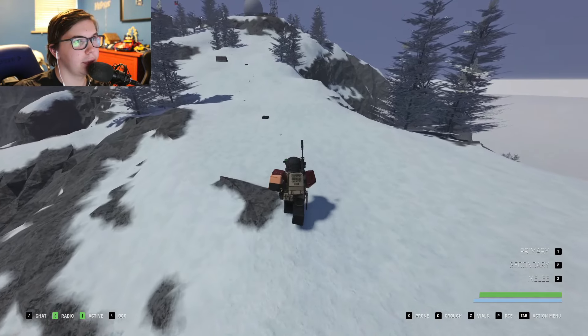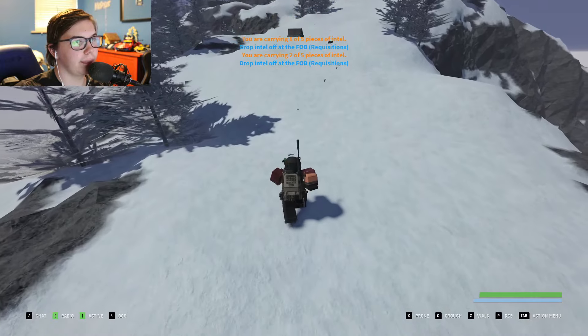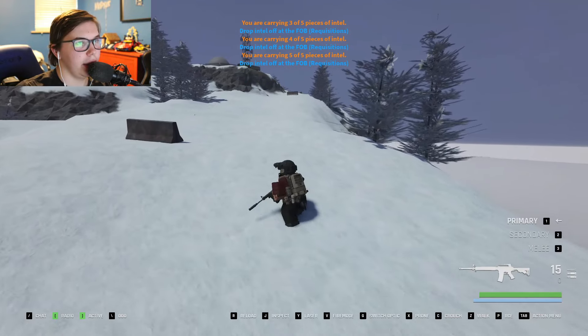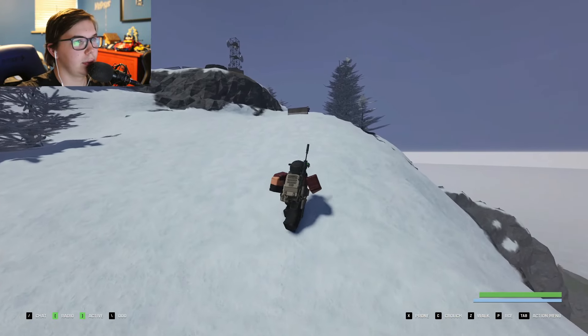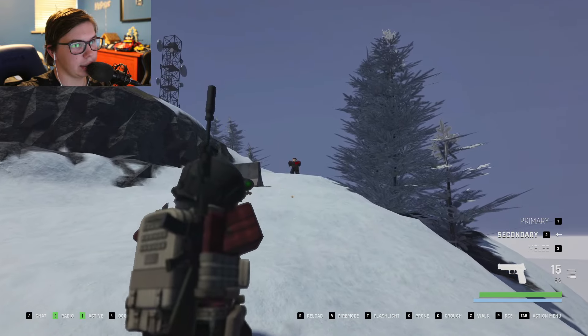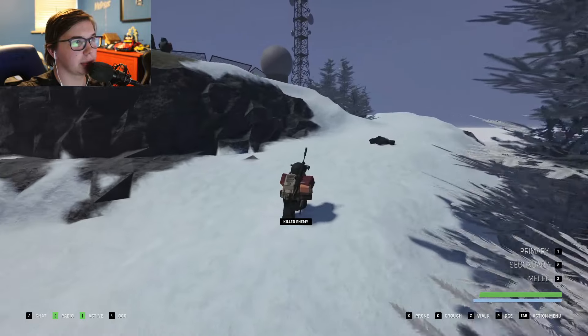After you've killed all those people coming down, you can start making your way up. You can grab all the intel on the way if you're grinding intel — that will be an extra $50 per piece of intel. Start making your way up the mountain. If you see anybody, just take them out with whichever gun you want to use. If an enemy is pretty close, you can just use your pistol.